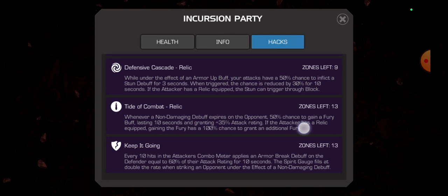With Buff Cornucopia, when Angela throws a special attack she gains every buff that she has and inflicts an armor break on the opponent. That's so powerful. With Defensive Cascade you can stun the opponent on block, which is incredibly powerful. With these hacks the fight starts and it's basically over just like that.